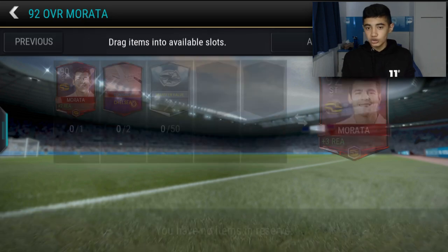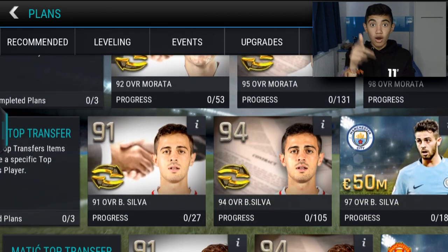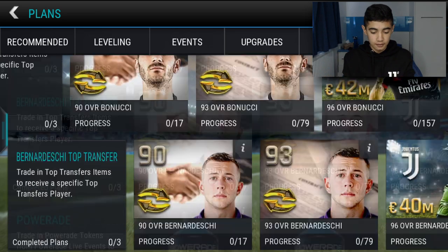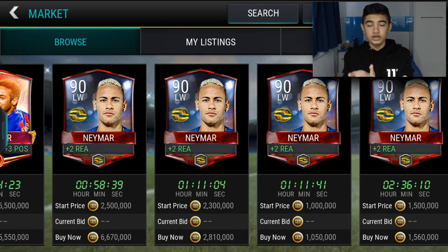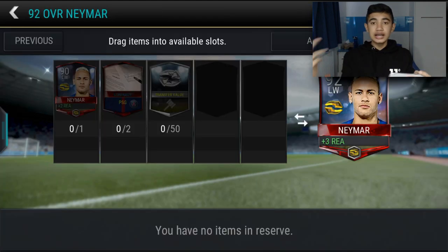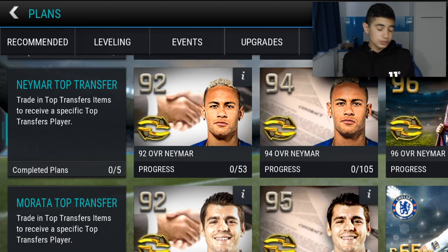There are specific club contracts depending on which player you go for — if you want Neymar you'll need PSG, if you want Morata you need Chelsea, etc. There are actually more Top Transfers players beyond these six, but these are the ones we can level up and make better. The transfer value tokens can be obtained from packs or Versus Attack wins. This promo is definitely possible for free-to-play, you just have to grind hard.